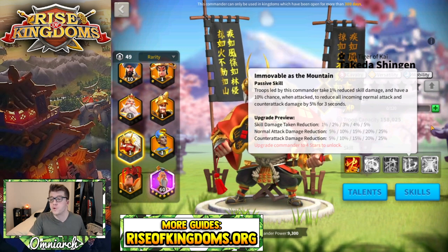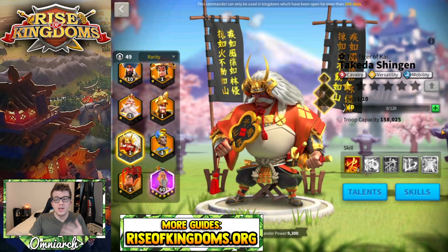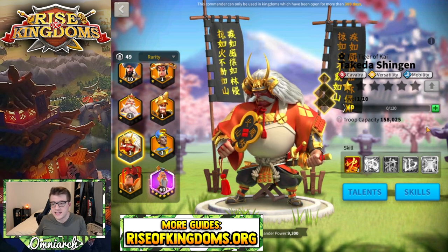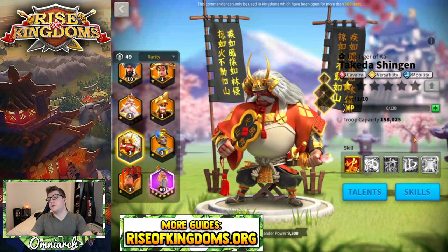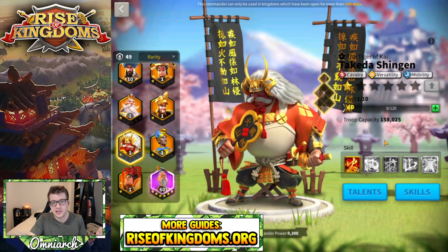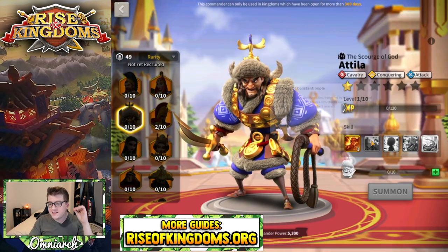Takeda is interesting because I think his least applicable skill is the last one if you're just open field fighting. That skill is super good when you're rallying with Attila, so in a world where you only want to use Takeda as a secondary in open field or canyon you'd want him at 5-5-5-1. But most players investing in Takeda will probably use him as secondary to Attila, in which case you want to expertise him anyway.